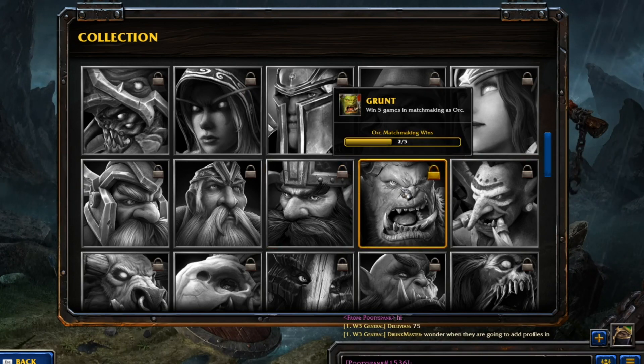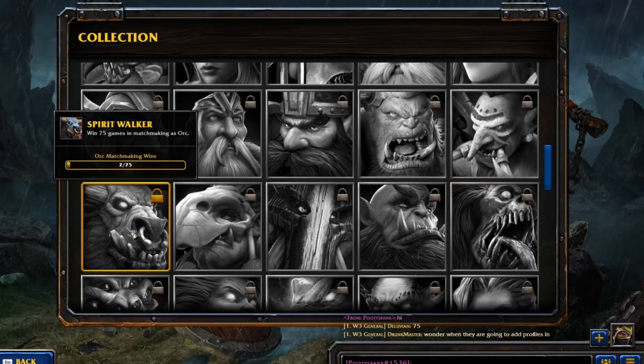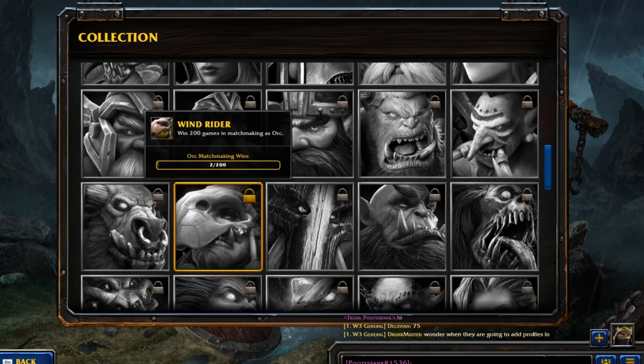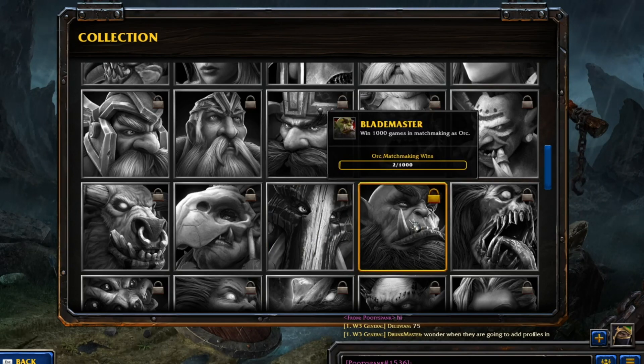Five games as an Orc if you want the Orc portrait. 20 games as an Orc for the Headhunters. Spirit Walker requires 75 wins in Matchmaking as an Orc. 200 wins as an Orc for the Windrider portrait. 500 games as an Orc. And 1,000 wins for the Blademaster.